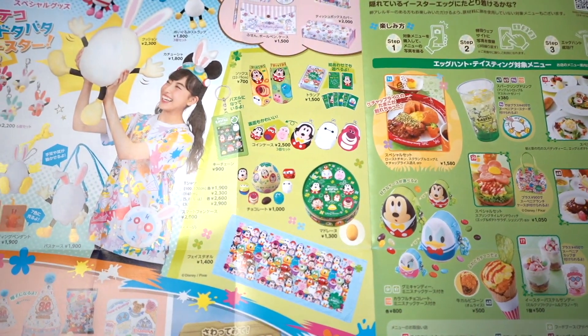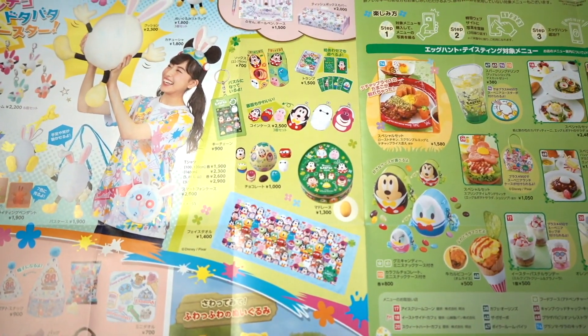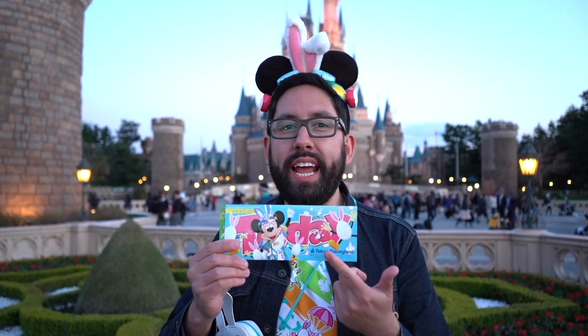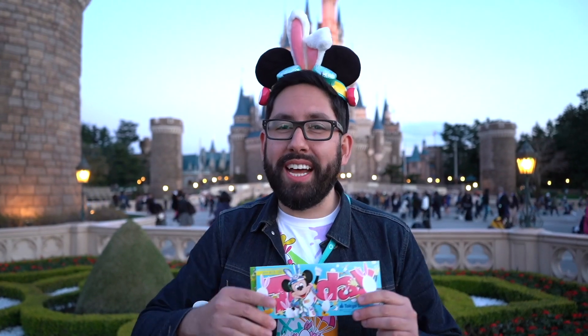And that is everything for Tokyo Disneyland for the month of April. Thank you so much for joining me today. Remember you can pick up your Today Guide when you come into the park right at the front. If you're planning a trip to Tokyo Disney Resort, make sure you check out our ebook travel guide at tdrexplorer.com/ebook — it has everything you need to know to plan the perfect trip. All right explorers, I'm going to go explore the park. Until next time.